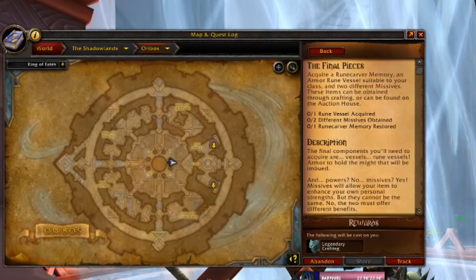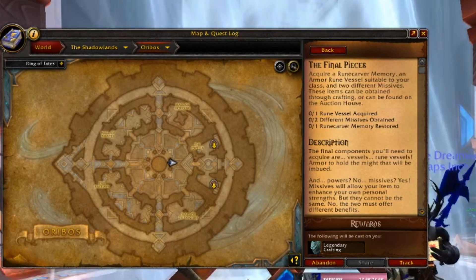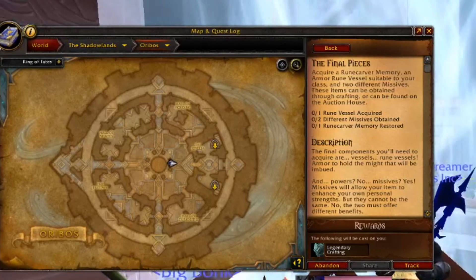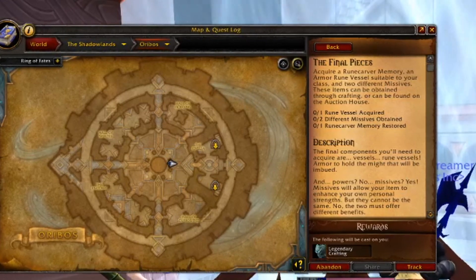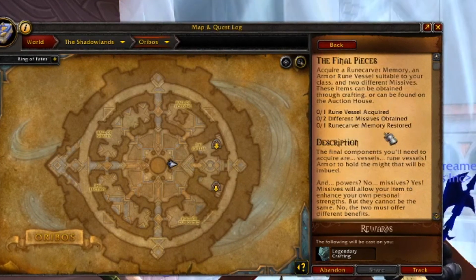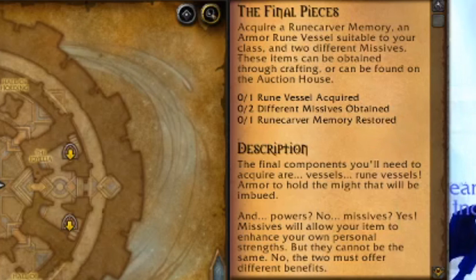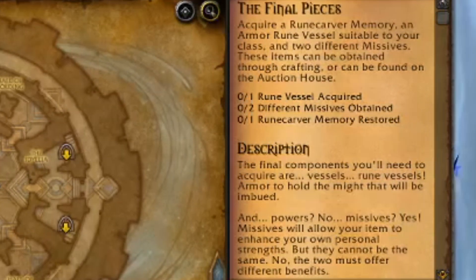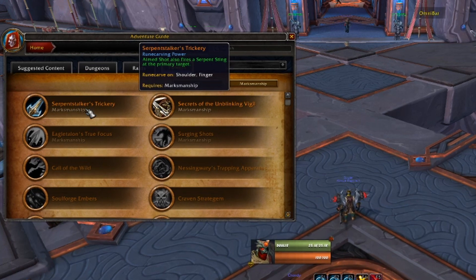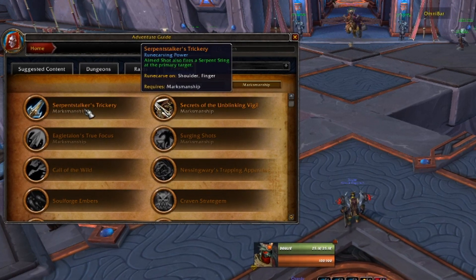So if you're watching this video you are probably on the final pieces quest, and this is the first step to acquire your legendary. If you're not there yet, just keep doing your quests from the rune carver and it'll pop up. To complete this quest you need three things: one rune vessel, two missives, and one rune carver memory. The rune carver memory is the legendary you're trying to create — they can be acquired in various ways.